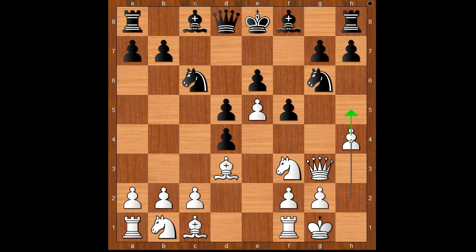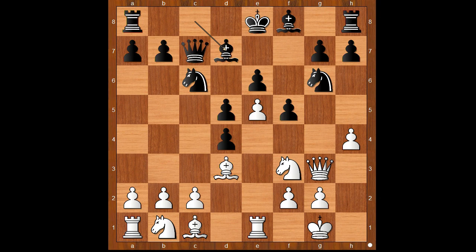Ng6, and now h4 intending h5. Queen to c7 — the pressure is on the pawn on e5, defending the pawn. Black to move: Bd7, intending to castle queenside. According to Nimzovich, C5 would be better in view of the continuation.